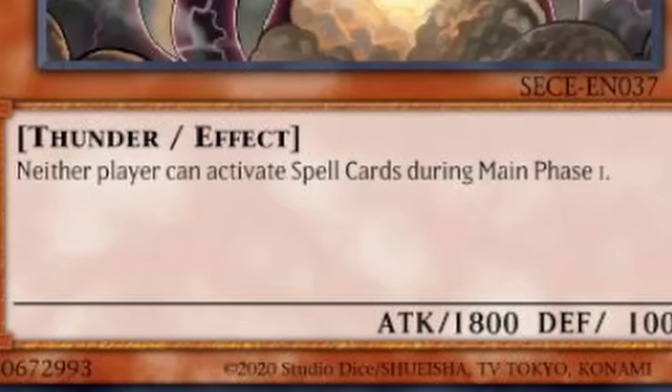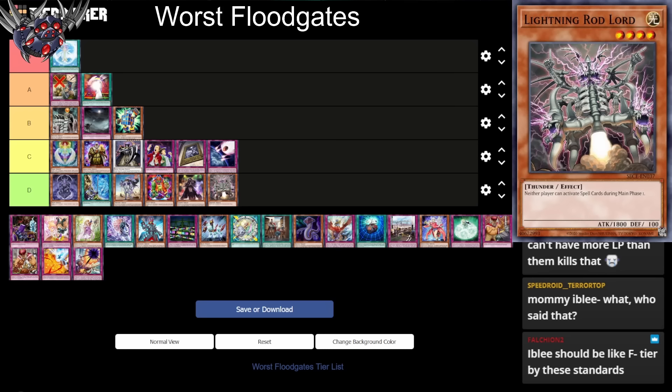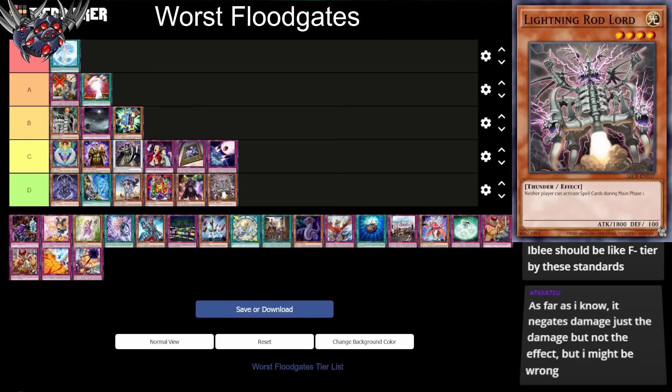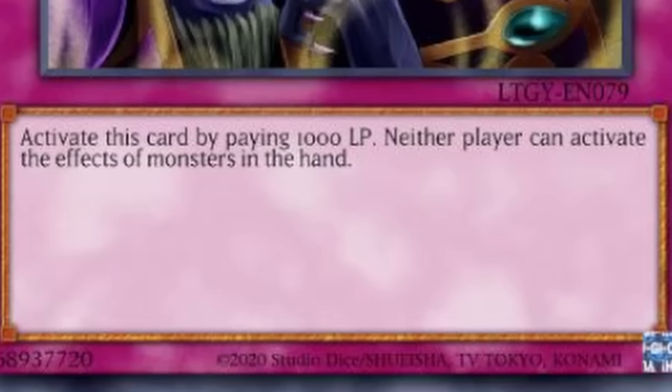Next up we have Lightning Rod Lord. Neither player can activate spell cards during Main Phase 1. That's actually pretty good — we'll put this in D tier, because everybody uses spell cards, especially during the main phase. They can just go to Main Phase 2, but they lose half their turn basically. It's 1,800 attack and has no other restrictions. It could be searched out with Watt Seahorse.